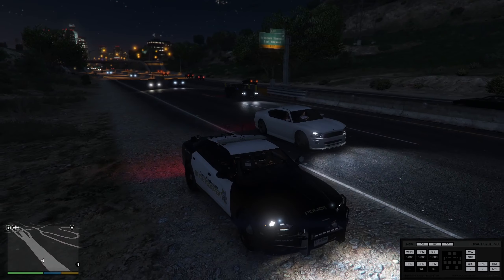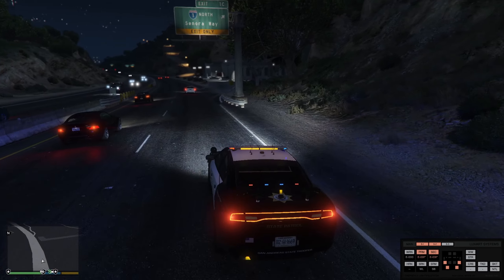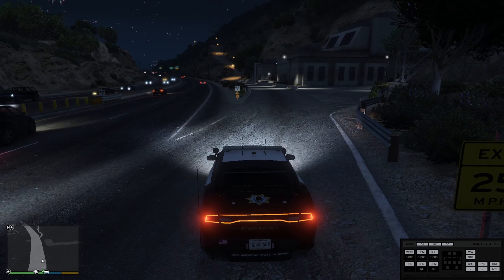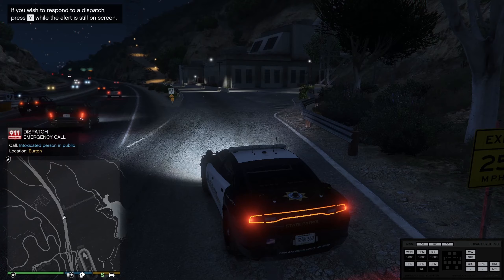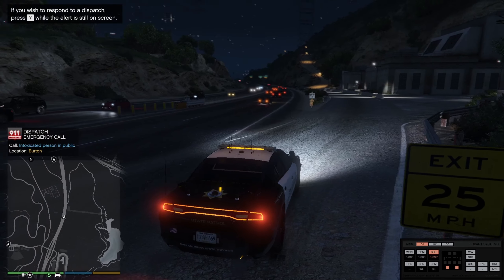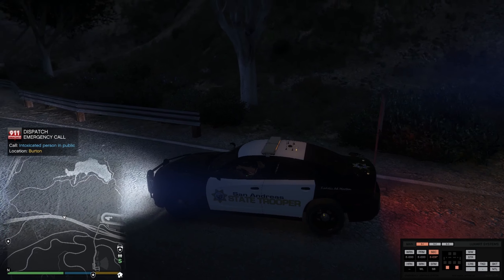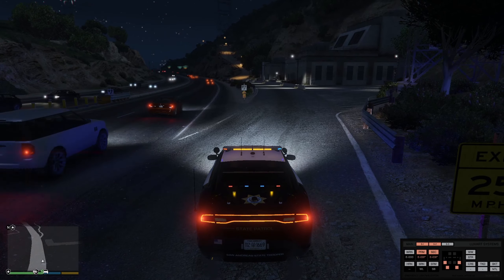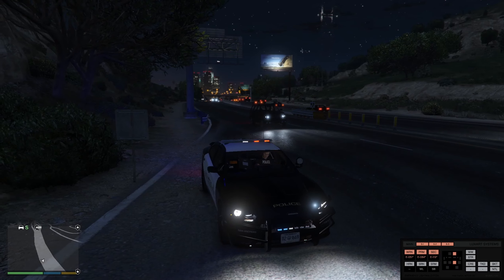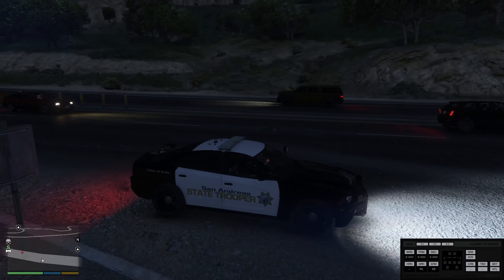I'll probably just drive along and see if I get anything. Here are the lights for anyone that wants to know what they look like. The truck from last episode didn't have different stages — it only had stage three. This one has stage one, which is just a warning light bar in the back. Then stage two is a mixture of the warning with the sides, and stage three is pretty much all of them. I like it.